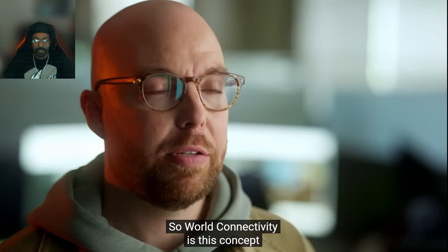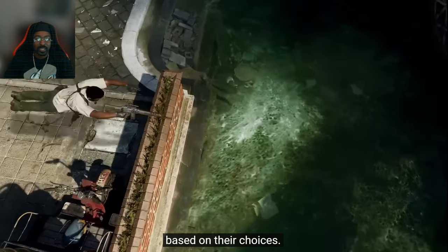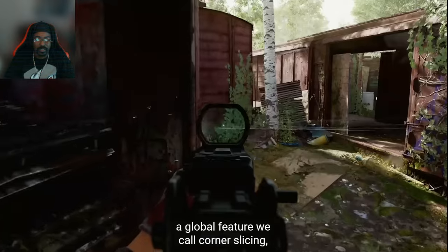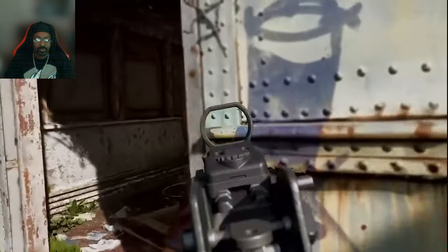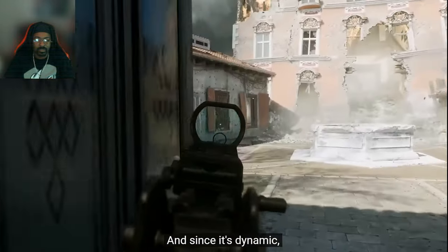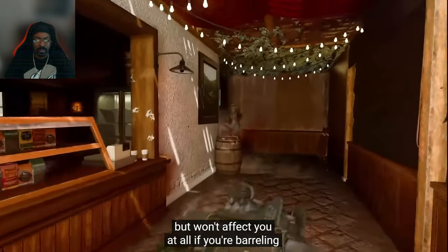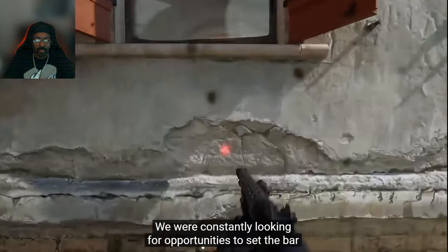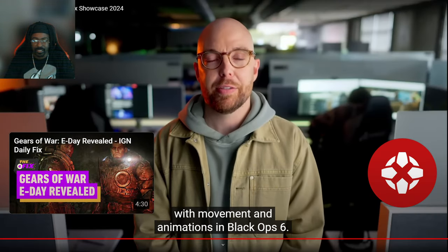World connectivity is this concept that players' movement and reactions are connected to the world based on their choices. A great example is a global feature we call corner slicing, where as you round a corner and go through a doorway, your weapon dynamically rotates in the direction you're rounding that corner. Since it's dynamic, it'll be more dramatic if you're slowly clearing the room, but won't affect you at all if you're barreling full speed around that same corner. We are constantly looking for opportunities to set the bar with movement and animations in Black Ops 6.